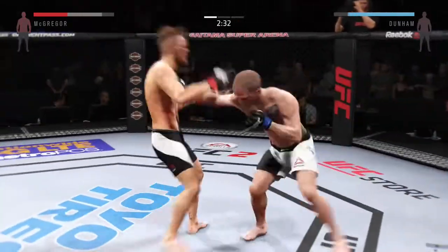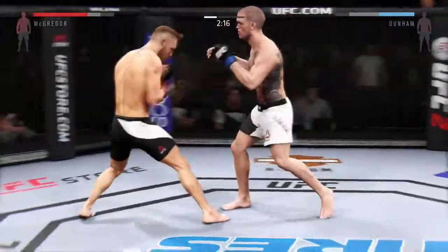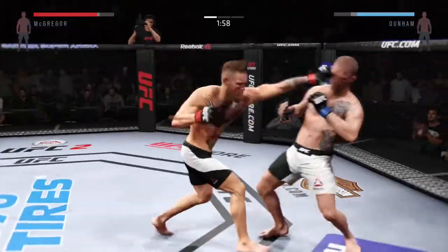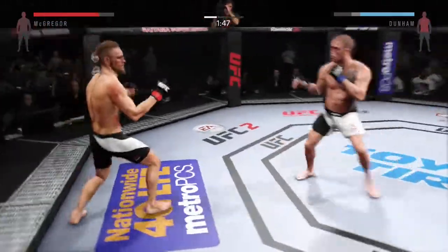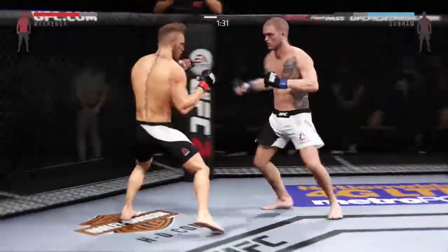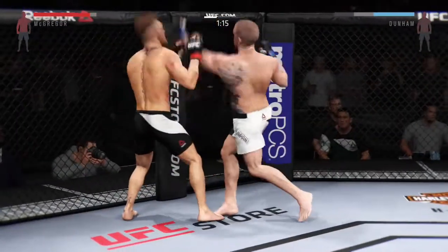Big swing and a miss by McGregor. Good kick to the leg of his opponent. Tagged him. The right and the left behind it. He got caught there. Doing a good job of his striking. Two minutes remaining in the round. Nicely done. Great punch by McGregor. Good kicks. That was a piston — that wasn't a slap. That was a beautiful straight left hand. He's doing a real good job of landing those punches. McGregor gets caught by the left. That's a good straight. Both men landing in that exchange. He continues to score with his strikes.